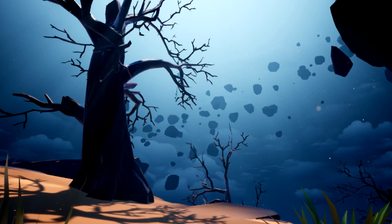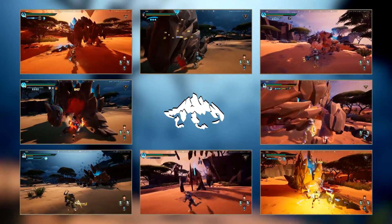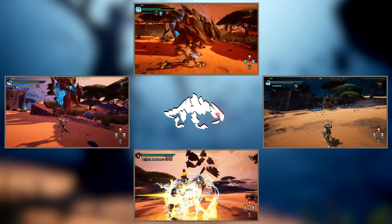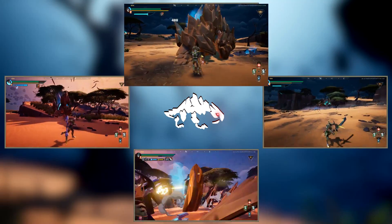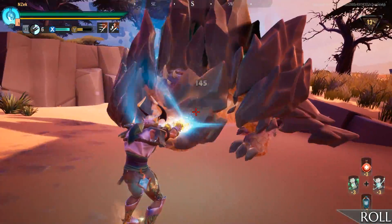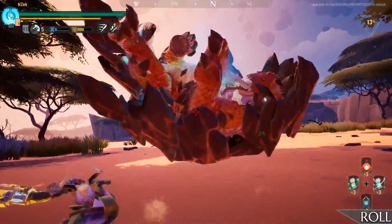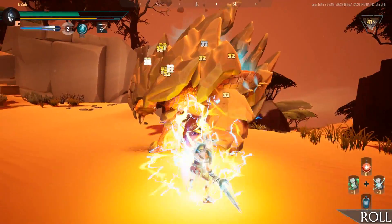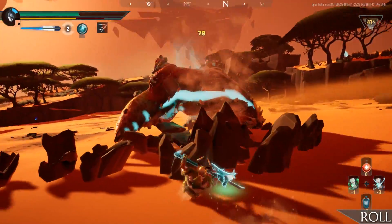Moving on to the move set, let's first briefly go over the moves that haven't made any major changes. The roll overall hasn't changed much, but due to the size of Rockfall you will probably have to dodge the attack to avoid it. If you're nearby the tail, it's possible the move will simply pass over you without needing to dodge.